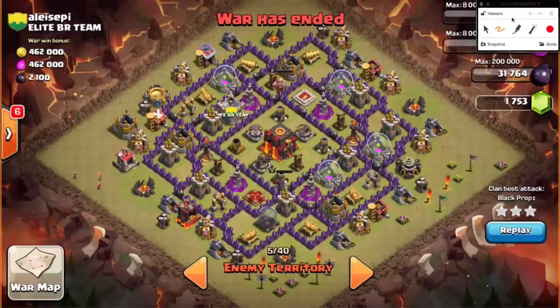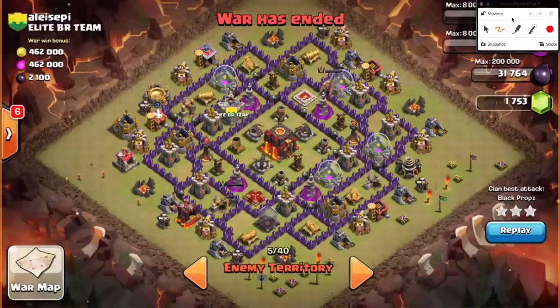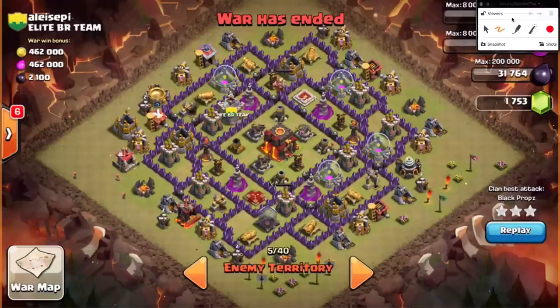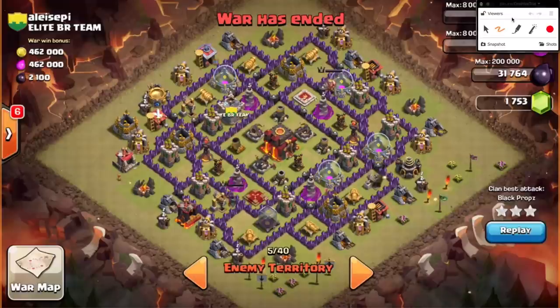Even if this guy had both his infernos set to multi, even at level one it would be a much more difficult base for a Town Hall 9. It can be done if the base layout is bad enough — it can be done with a GoWiWi or GoWiPe — but the infernos even at level one are such a force multiplier for a Town Hall 10. This base can be tough with so many compartments and those infernos to deal with, and you have no freeze spells.